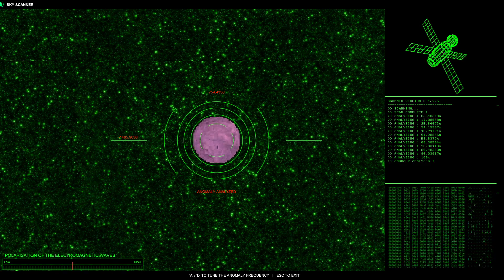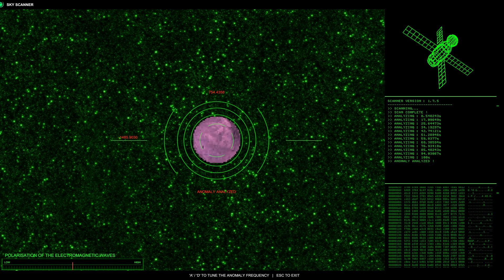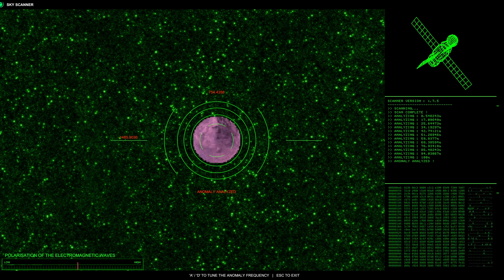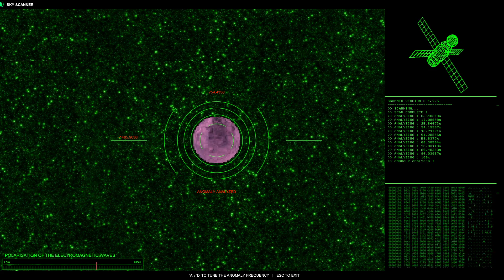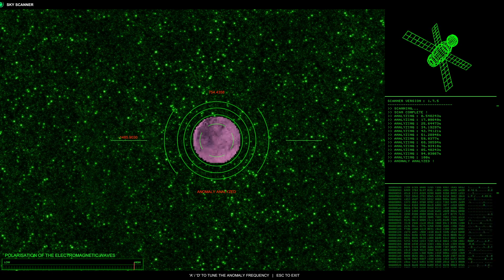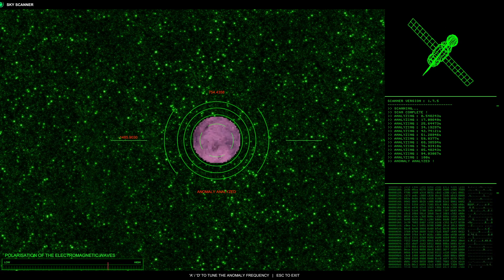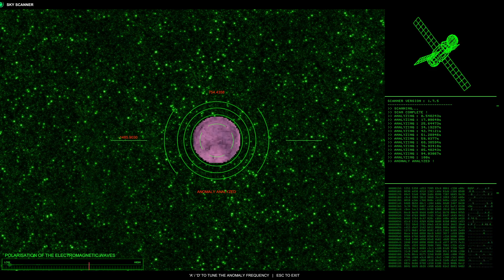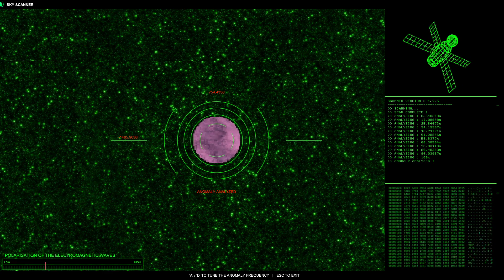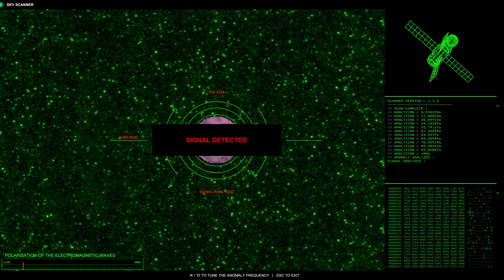This looks to be a star or possibly a planet. On the lower left of the screen you've got either low or high polarization of the electromagnetic waves. You're going to use A and D to move right or left to find the optimal polarization. Move all the way to the left if needed — right there. You'll hear some tones in the background. Once you've got it, press Escape and disconnect.